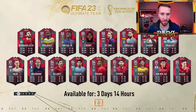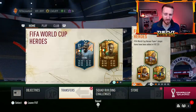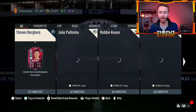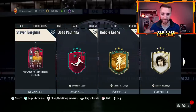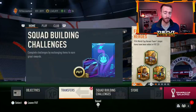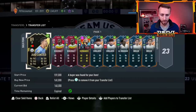Hey guys, it's Nate aka the Foot Accountant, welcome back to the channel. The base icon SBC dropped yesterday as we expected, and EA delivered. I want to talk about how it made the market move, because some SBC fodder is going up, some has come down, and a lot of cards were fluctuating yesterday. It's very important to learn how the market reacts when we have big-time SBCs like this.